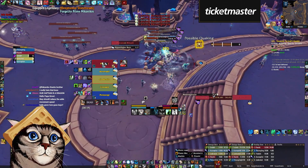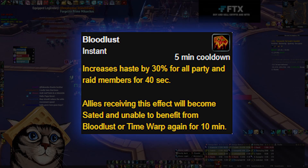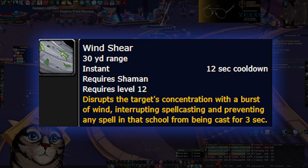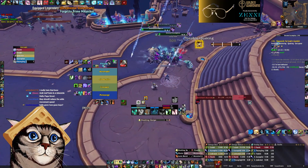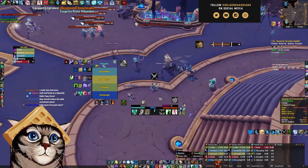On top of powerful cooldowns, Shaman also has great utility that makes it incredibly strong in pugs. Bloodlust is the most obvious one, though that's more of a group cooldown so you should plan when to use it with your party. Windshear is also super strong, given that Shaman is the only healer with an interrupt. As a healer, you should be familiar with the most dangerous casts throughout the dungeon, and using a focus target macro you can keep them locked down for the entire pull without relying on your party.